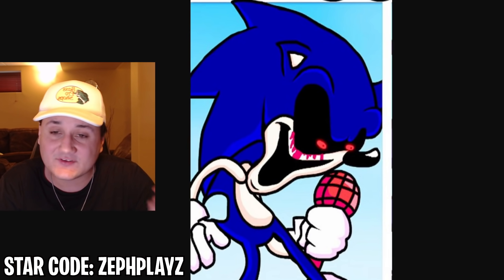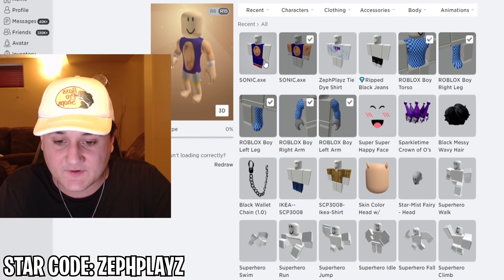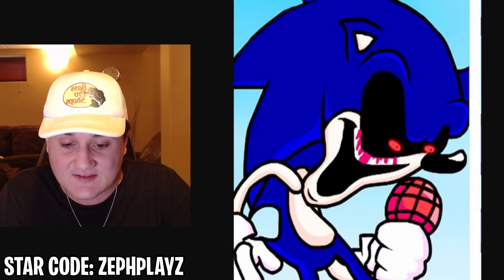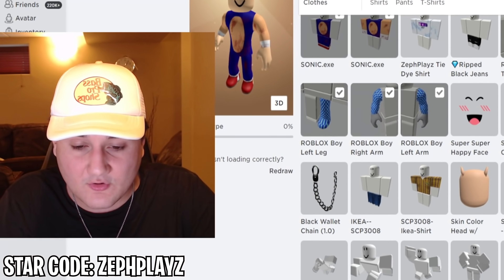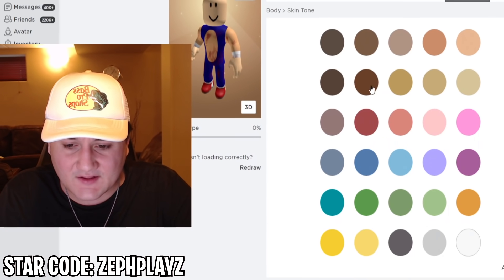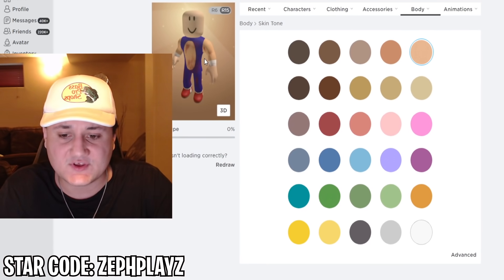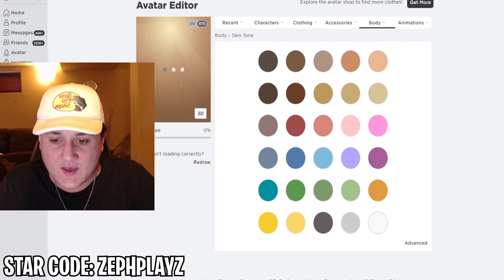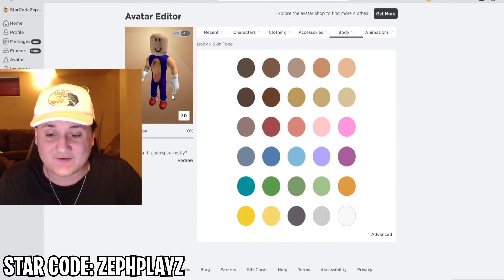Let's go to the avatar editor and start making some adjustments to match Sonic EXE. First, put on the shirt and the pants — that is looking very, very good. We need to change the skin tone to match the shirt a little darker. Then we're going to go to left arm and make that white, and make the right arm white as well, so it symbolizes that he has gloves on, just like Sonic EXE. There we go — we got some gloves going on right there.